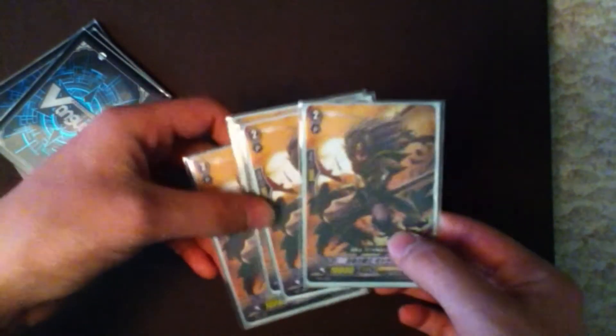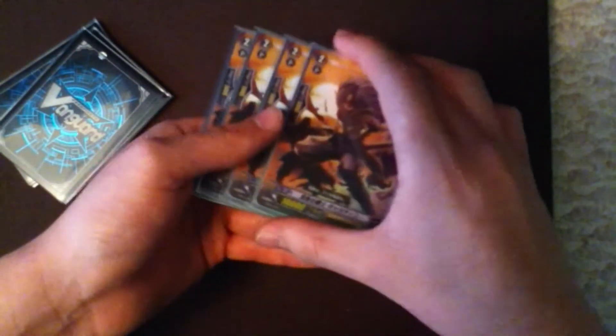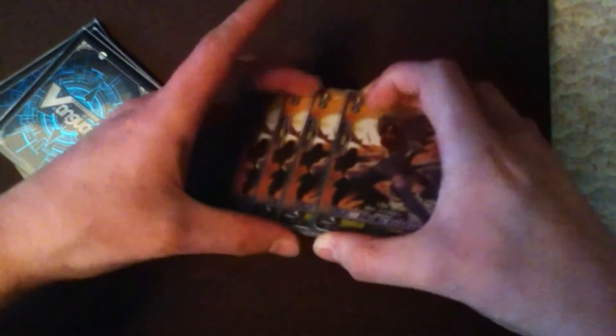Other Grade 2s include 2 Blaster Blade to use up the Counter Blast and to get rid of annoying stuff such as opposing Palamides, other Grade 3s and 2s, Superior Intercepts, stuff like that — 9k power as well, so it's pretty good. And 4 Galatine, the 10k Vanilla. Boosted by a Snow Gal at 8k, it can hit for 18, which is a magic number against 13k Vanguards. With one Snow Gal it hits 16 — magic number for 11k Vanguards. With two Snow Gals it hits 17 against Majesty Lord, or 18 against Cross Ride. Snow Gal and Galatine work very, very well to hit magic numbers.